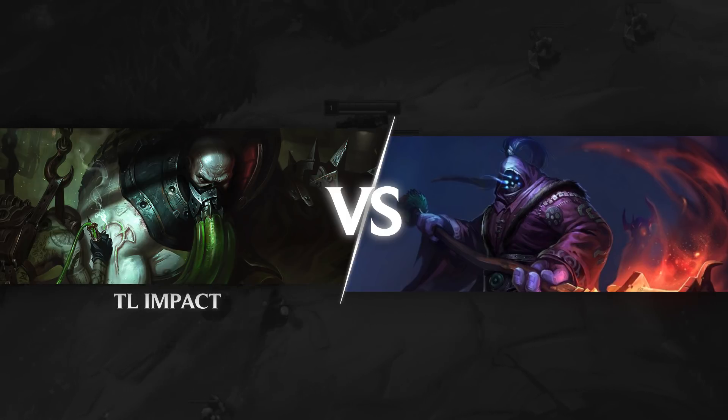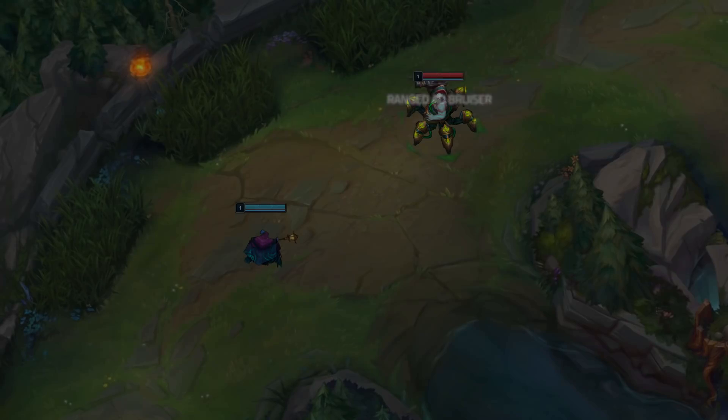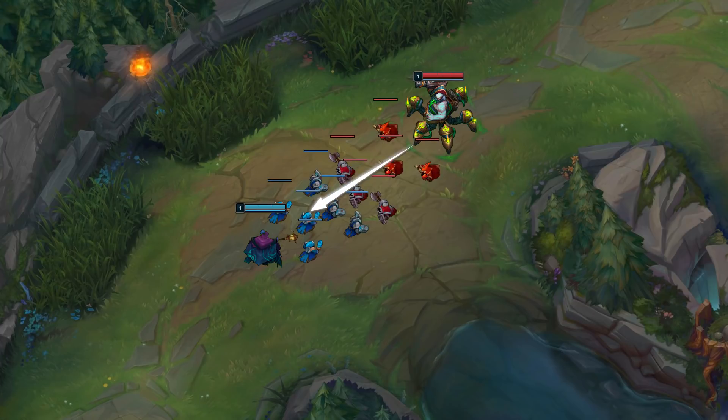Let's break down the matchup and create some game plans before getting into the actual gameplay. Urgot is a ranged AD bruiser vs Jax, a melee AD bruiser. Since Urgot has the range advantage, he wins through poke and burst trades, while Jax will win extended trades. Also Urgot has control of the wave, which is always the case in range vs melee. Urgot's game plan is going to look like this.